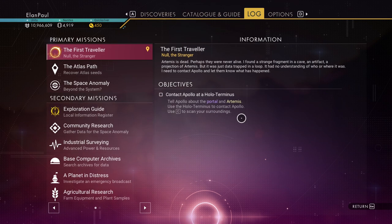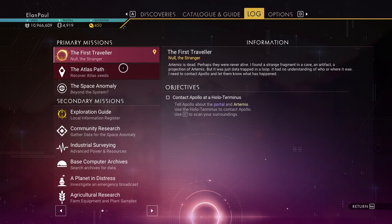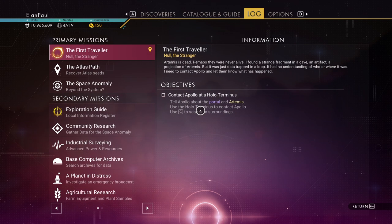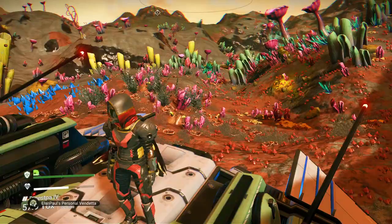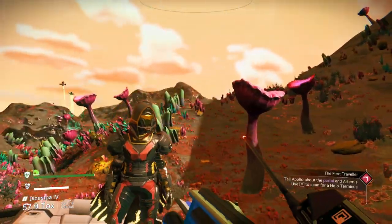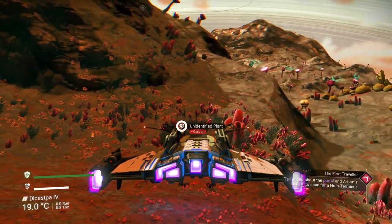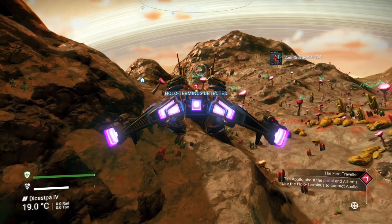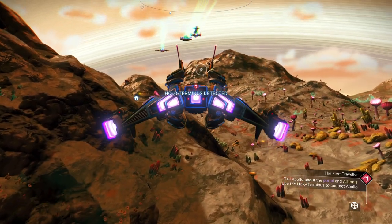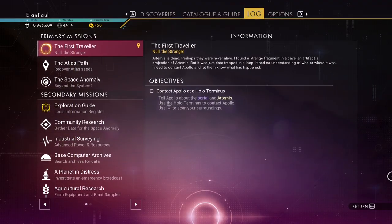We found out that Artemis is really dead. So we're going to go to a hollow terminus and contact Apollo. But you notice it talks about Null - Null the Stranger, it says. So let's see what this is about. We are on Felucia - just kidding. Let's go ahead and get in and take off. I think our audio might be a little loud on the game side, let me adjust that real quick.